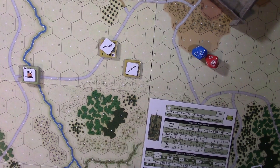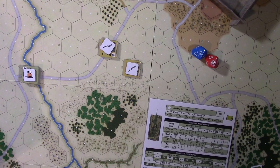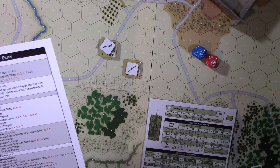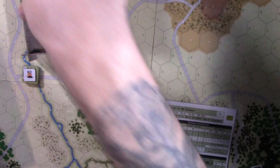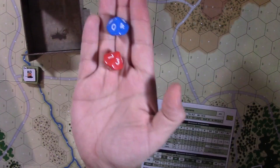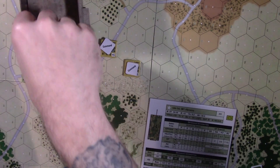We go to initiative now that we've issued the orders. The only thing spotting matters for in the base game is line of sight — and everything here is in line of sight at pretty much point-blank range. So we go to initiative: blue for NATO, red for Warsaw Pact. Blue gets it.